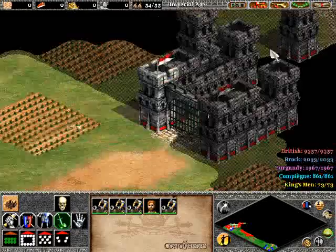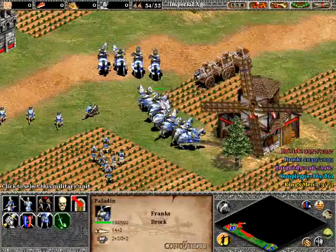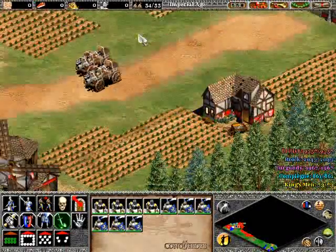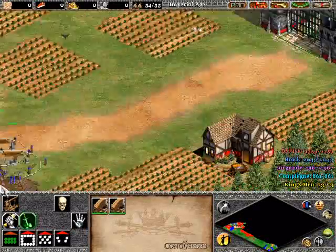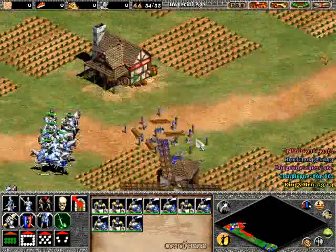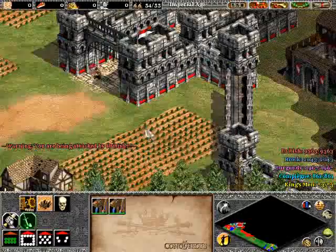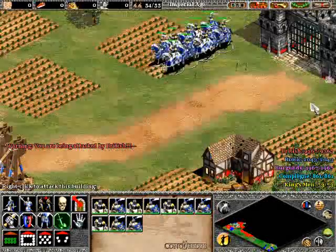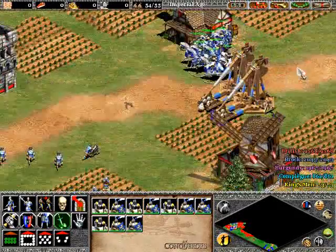If you need to, you can have your bombard cannons take down some of the longbowmen that come through, or some champions — whatever you want. It would be nice to have a monk too to repair some of your own units, but I'm not that fortunate. Here are the longbowmen that come through — you want to deal with them quickly. They're just going to keep strolling through with the longbowmen being annoying.